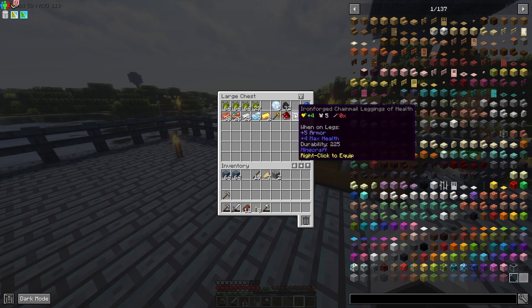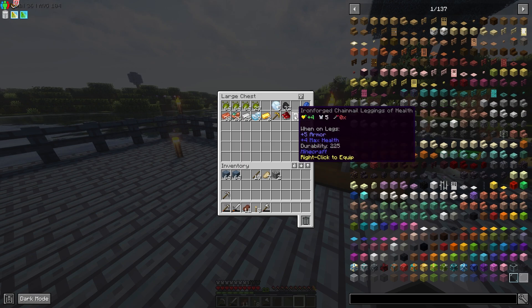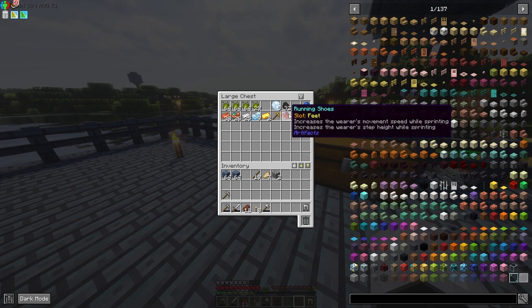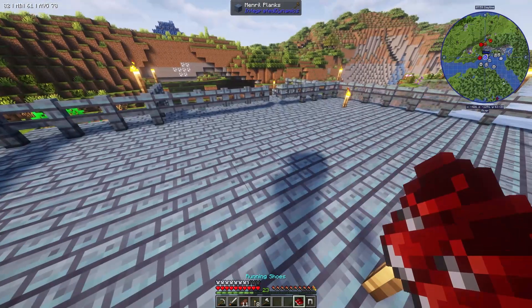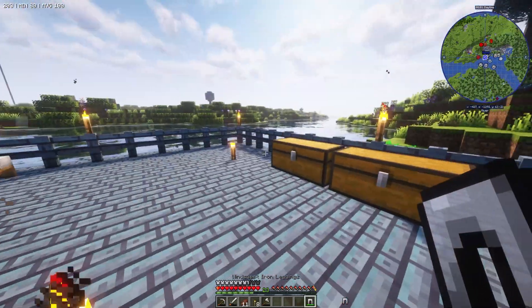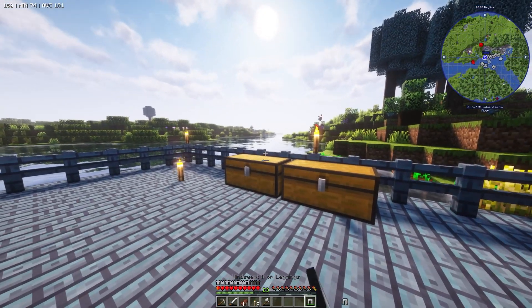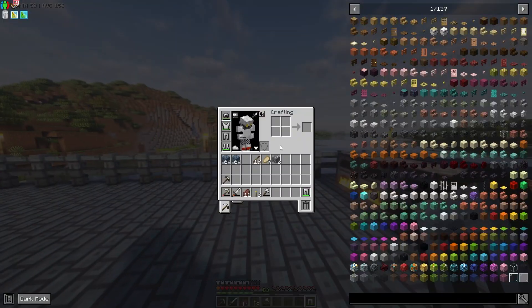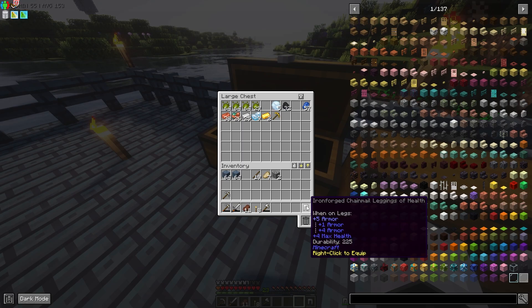I'll show you guys where I found these — I found running shoes which increased my movement speed, and reinforced chainmail legs which increases my health by four. I found them in the mine. I went mining a little bit. Oh — do I want the speed boost or health boost? I didn't even think about that. I'm honestly gonna stick with the speed leggings.